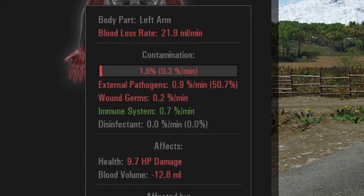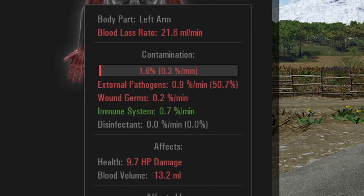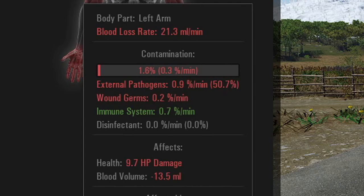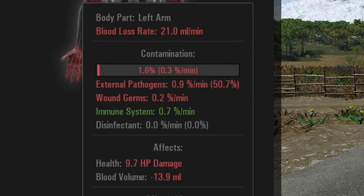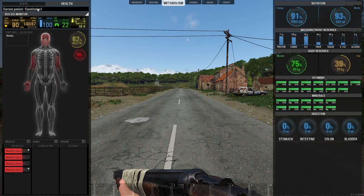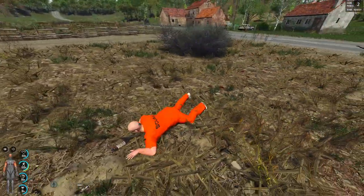The pathogens and germs are bacteria entering our body and that's going to lead to infections. These pathogens come from dirty rags, slaps from the puppets, dirty clothes and things like that. Our immune system fights off the pathogens. With the worst immune system, contamination was going up really slowly because the immune system was actually fighting it off.